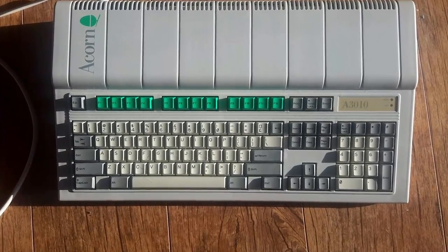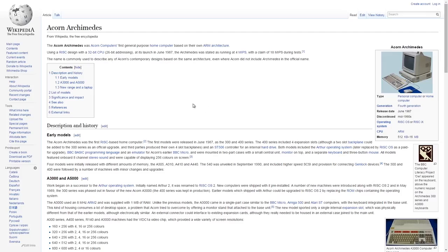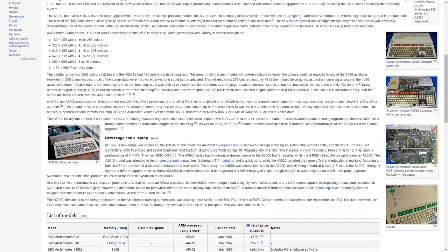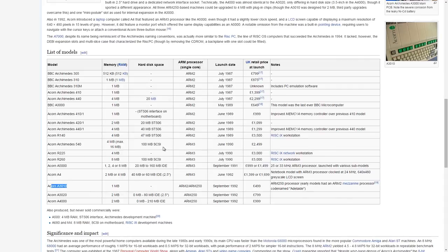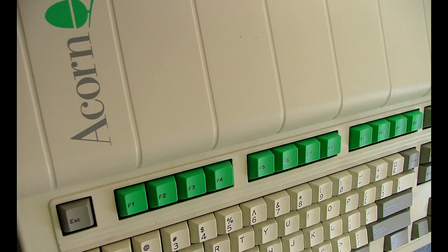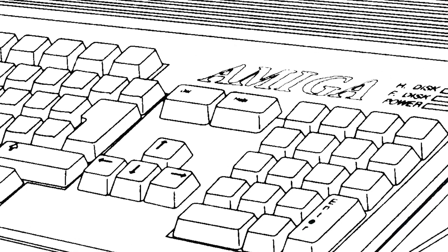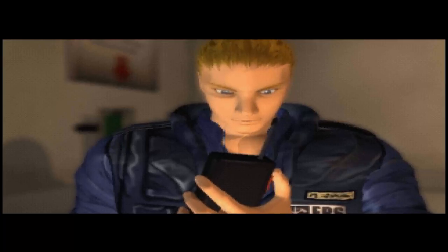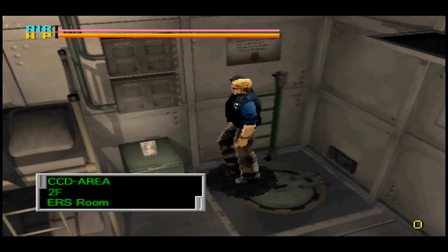By virtue of the fact you have clicked this video, you have probably owned an Acorn Archimedes yourself at some point, or by contrast, have absolutely no idea what it is. I'm not going to go into detail about all the different models of Acorn there were, mainly because I don't know or really care, but the one I got for Christmas was the Acorn A3010, and for the time this was a serious piece of kit to own. It probably doesn't look much by today's standards, but those green F keys will forever be imprinted in my brain. The Acorn was somewhat of a rival to the much more popular Amiga, and I look back on it in comparison to how the Sega Saturn stood up against the PlayStation. Both have a similar problem of being an interesting system with lots of potential but lacking in third-party support and overall public interest. But like the Saturn, amongst all those less-than-average releases, lay the diamonds in the rough, which gave me some of my fondest gaming memories.